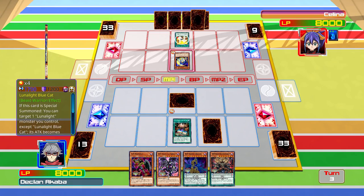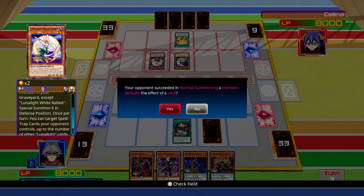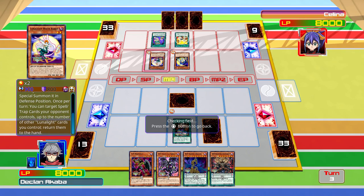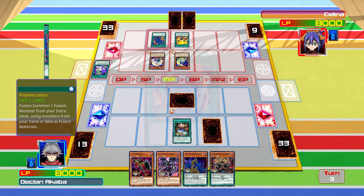Let's see what Selina can do. Okay, White Rabbit - when it's normal summoned, you can target one Lunalight monster in your graveyard and special summon it. That's got a great effect actually. And once per turn, you can target spell/trap cards you control up to the number of other Lunalight cards you control and return them to hand. Regardless, we'll be able to get our Pendulum scale set next turn.